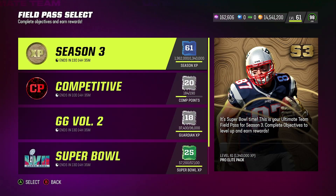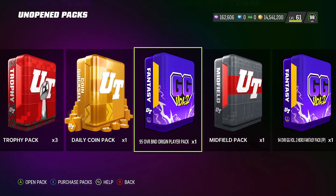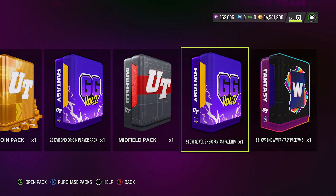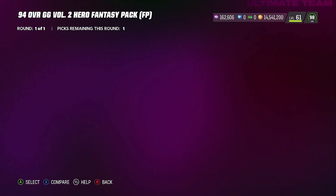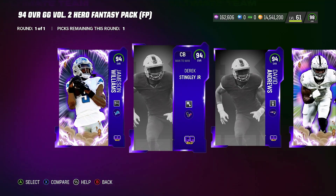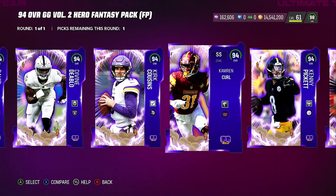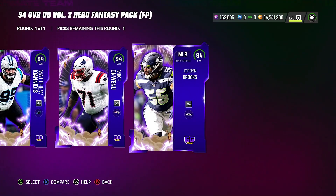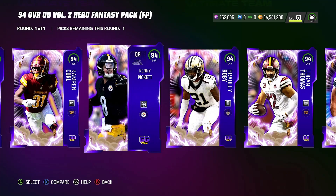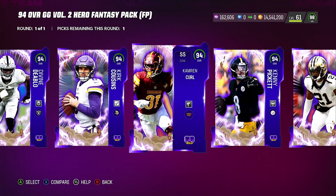Now let's open the packs. I always wait to open packs on camera for you guys. Starting with the 94 overall Gridiron Guardian pack — it's auctionable, so you can use it, sell it, or put it in a set. I'm going to take a guess at the price without looking it up.